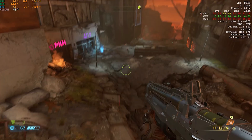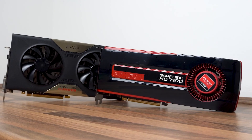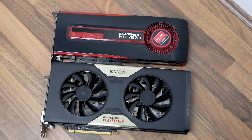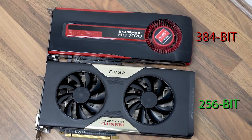So in this video I thought it would be interesting to compare the GTX 770 to its old rival, the Radeon HD 7970. The GTX 770 has got a higher clock speed and more VRAM, but the 7970 has got a better memory bus and better support for the Vulkan API.